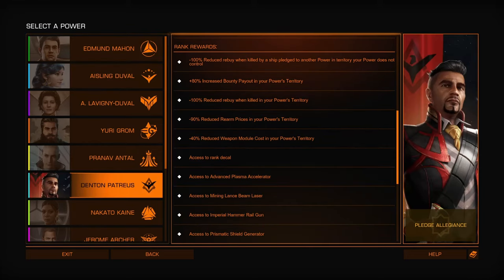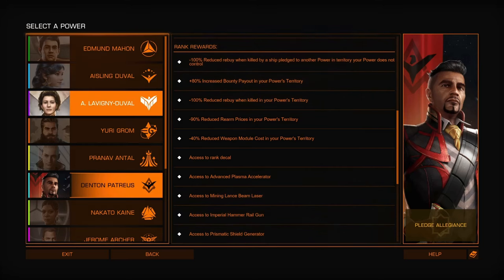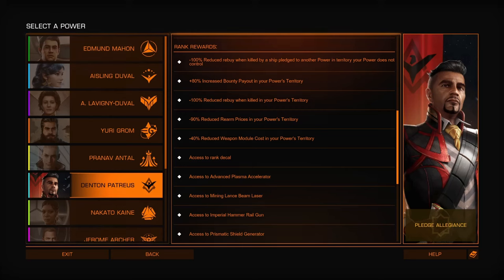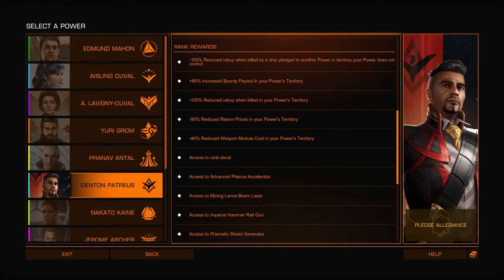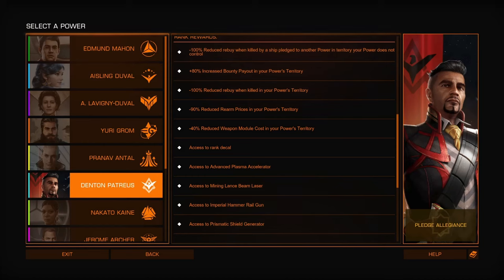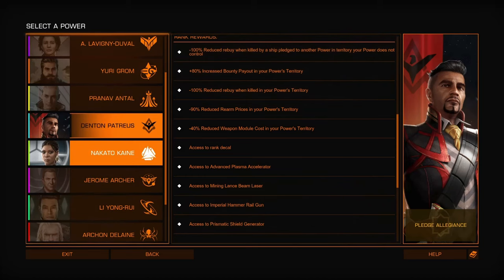Petraeus has bounty payouts — 80% bounty, which is almost as good as Arissa Lavigny-Duval at 100%, but that's all she really has. He also has cheaper rearming prices and cheaper weapon module prices to buy. That might not be a bad trade-off, although I prefer to stay with her for the other account. The new one is Nakato Kaine.